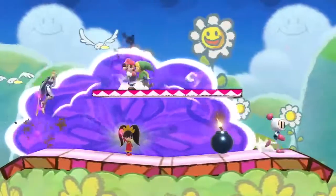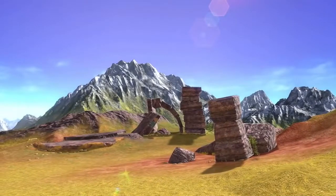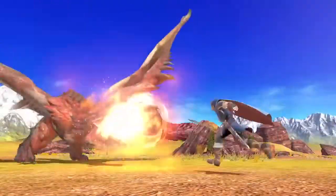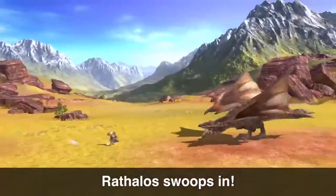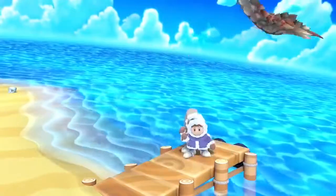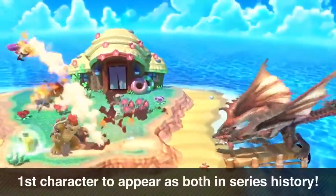All of them can be considered special guests, and another powerful one has just arrived. From the Monster Hunter series, Rathalos swoops in. He appears as a boss, but he can also show up as an Assist Trophy. Actually, he's the first character to appear as both.